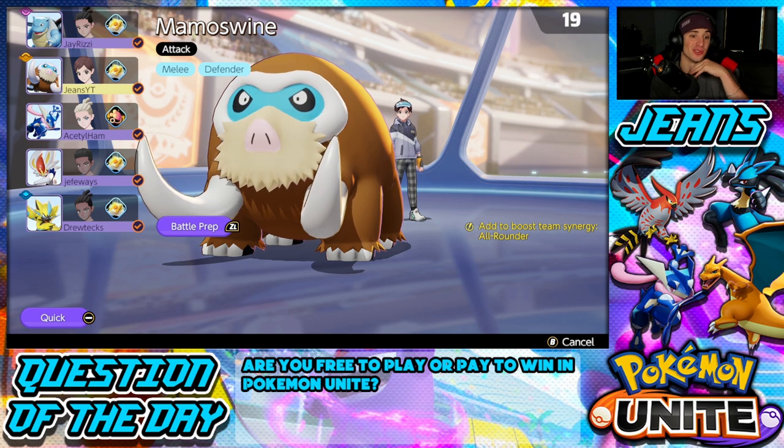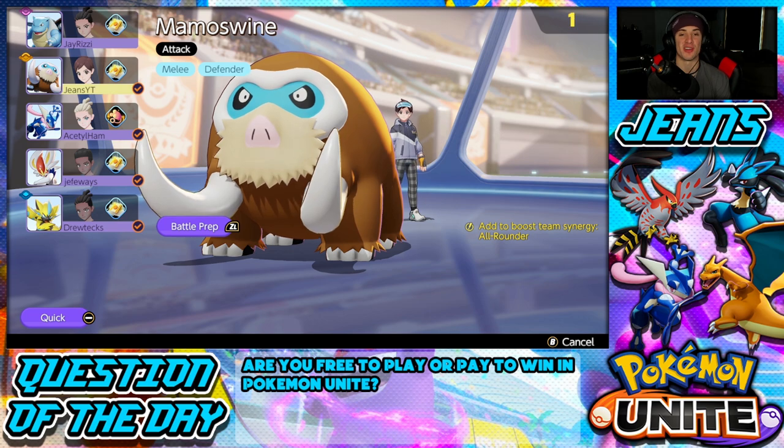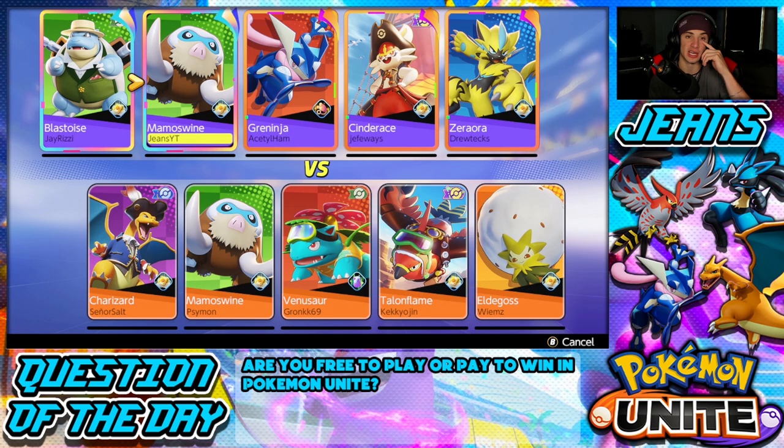I'm going to throw in the Buddy Barrier as our item because we definitely could have used it — we died a couple times using our ult and it would've been great to get that 30% shield on us and an ally Pokemon. In my other video I said I don't think Buddy Barrier is the best item for him — I think Score Shield or something else is better — but in certain situations it's versatile. Also I might switch back to Icicle Crash and High Horsepower since we already showcased Ice Fang in the first battle.